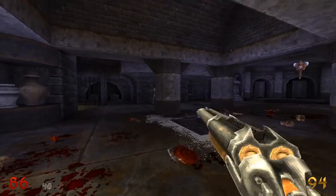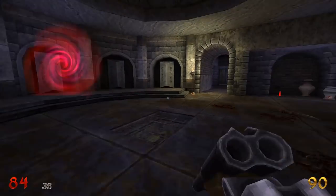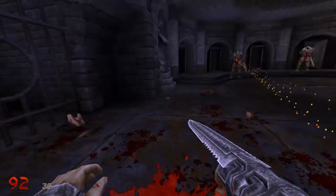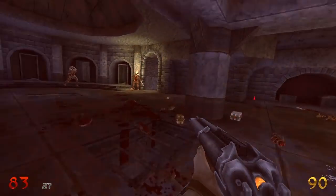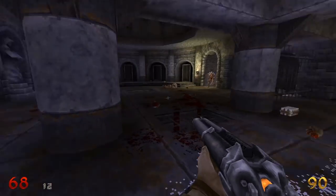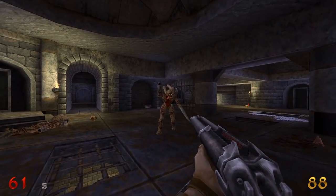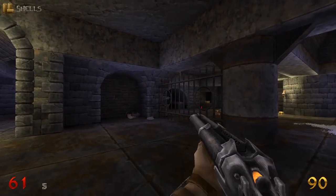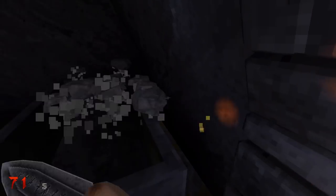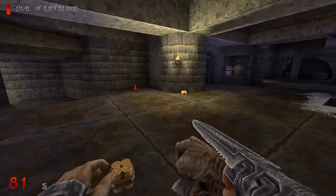It just doesn't factor in to how I play and operate anything ever. It just feels weird. I'm really curious what the right-click is on this shotgun - I haven't figured that one out yet. Well, we lost most of our armor. Let's wander around for a little bit, see what else we can find.